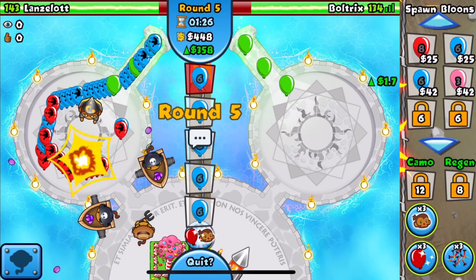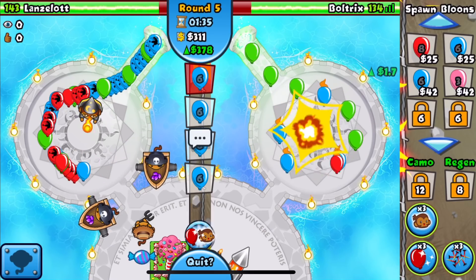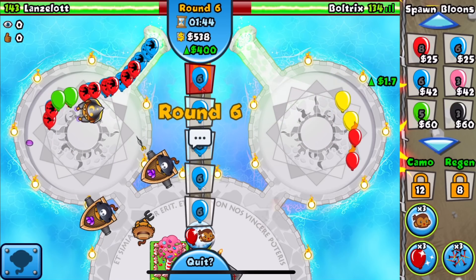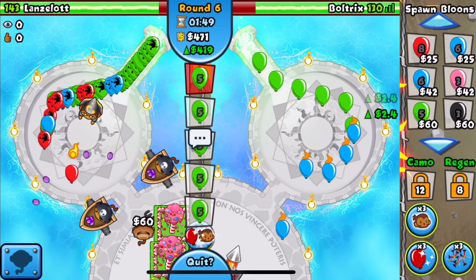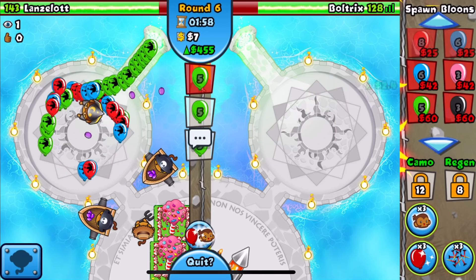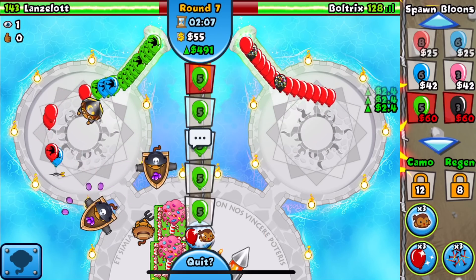Our game plan around round 13 is to get up Spike-O-Pults and then maybe a 2-3 or 3-2 Mortar. We need the Signal Flare for camo detection, but our Ninja will have camo detection anyway. I think the Spike-O-Pult spamming route is going to effectively help us a lot. We're at 455 eco - a decent amount. If he sends space blacks right now that would definitely hurt us, but thankfully he's not.